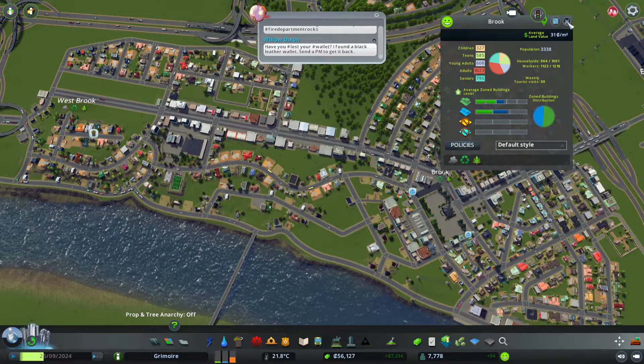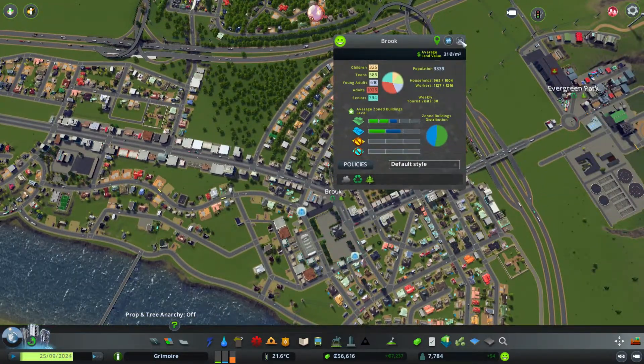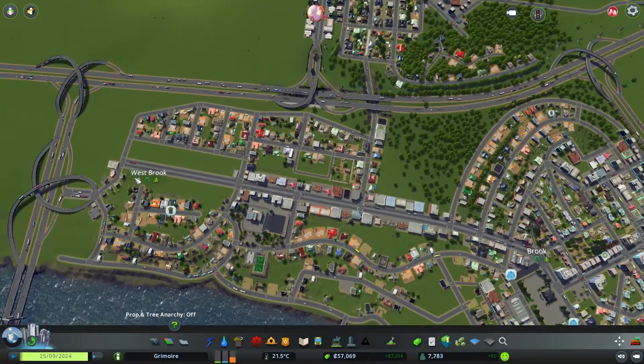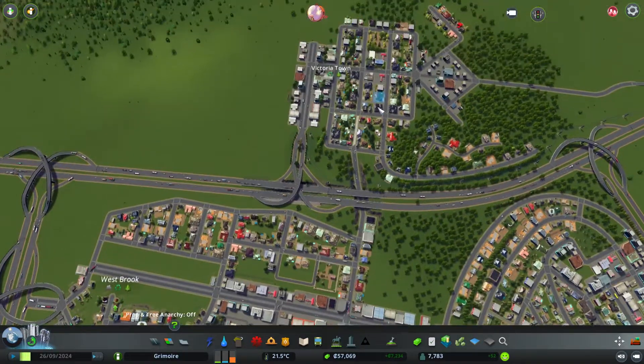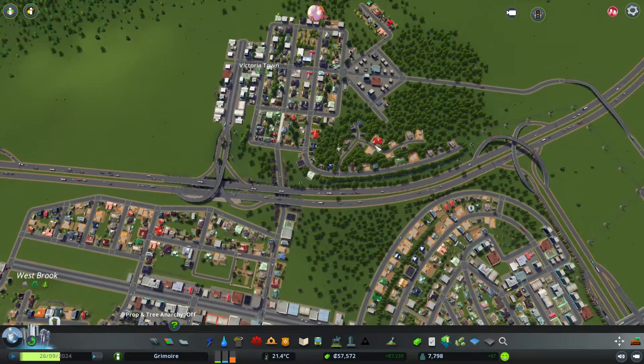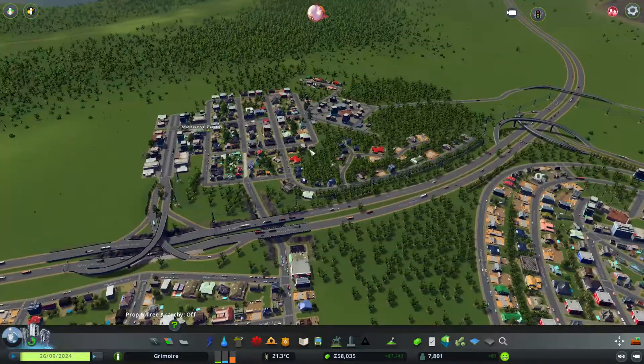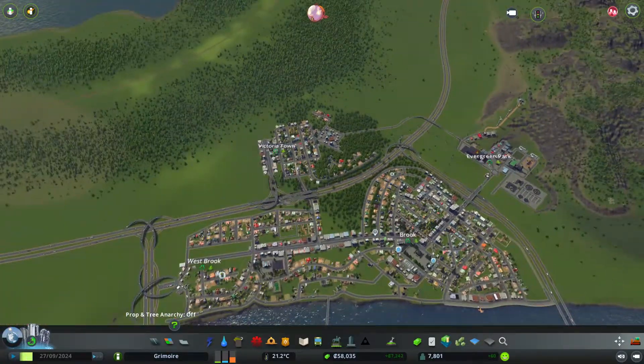So we have Westbrook, we have Brook, and then we have Victoria Town, which is a little more separate from the other places — something we also need to grow later on in the future.